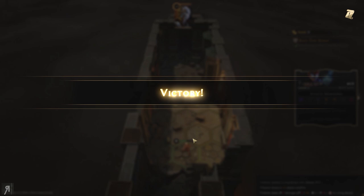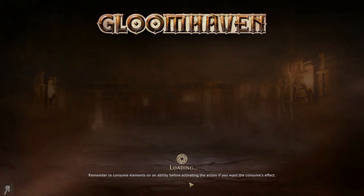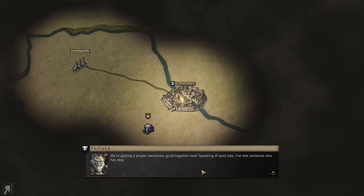End the Tinkerer's turn. Absolutely perfect. This little guy packs quite the punch. Let's sign him up and look for some paid jobs for the guild to take on. Let us claim the rewards — we're getting a proper mercenary guild together now.